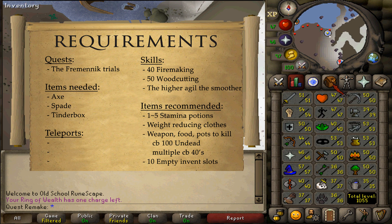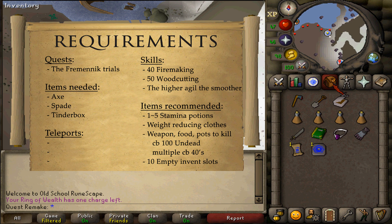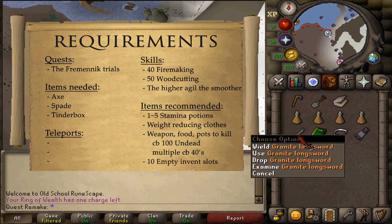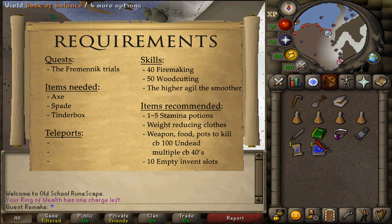But since you've completed the Fremennik Trials quest, that boss fight is much more difficult than this one, so you should be fine — definitely if you have 43 Prayer. Also bring a weapon to kill a couple of combat 40s, and having approximately 10 inventory slots free would be nice.